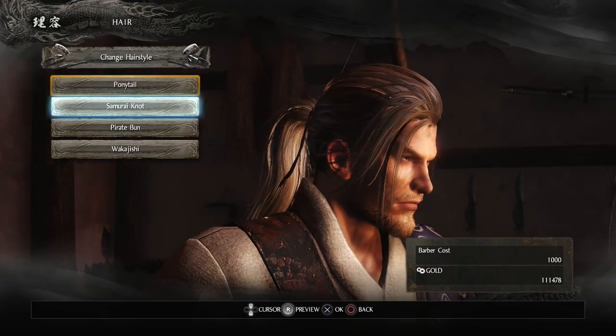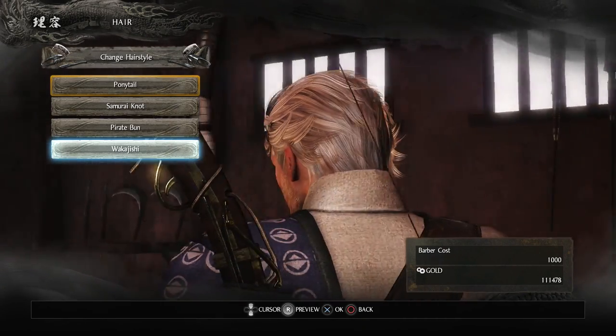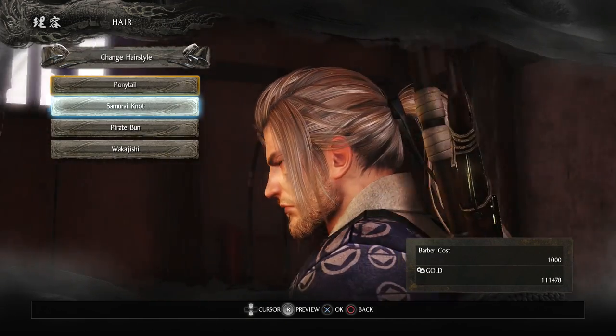Click on Hair and in here we can now change our hairstyle. There's not too many options, but it does give us a bit of customization, and also our beard. That is how we unlock the barbershop and are able to customize our hairstyle and beard.